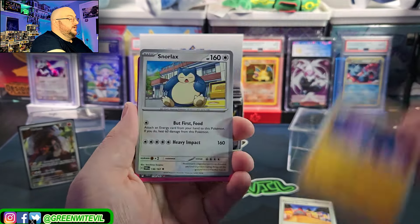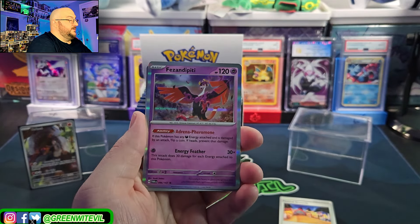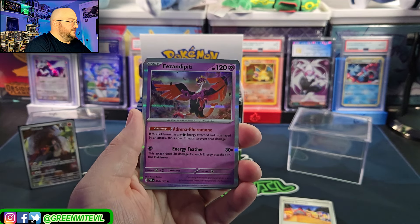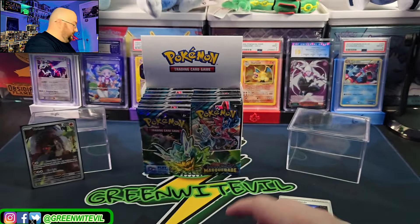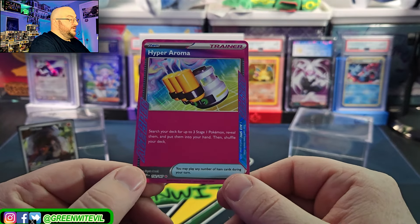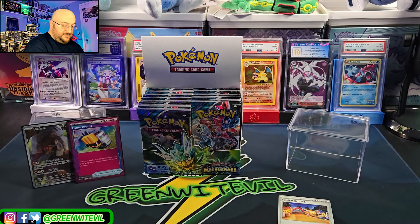Swanna, Glamora — oh! Hyper Aroma is our A-Spec that we got! Reverse Slugma. Search your deck for up to three Stage 1 Pokémon, reveal them, put them into your hand — up to three Stage 1 Pokémon, then shuffle your deck. That could be an accelerator for the Diplin and Thwacky deck. I don't know if that's even going to be a thing — probably not. So that's one of our potential two A-Specs.